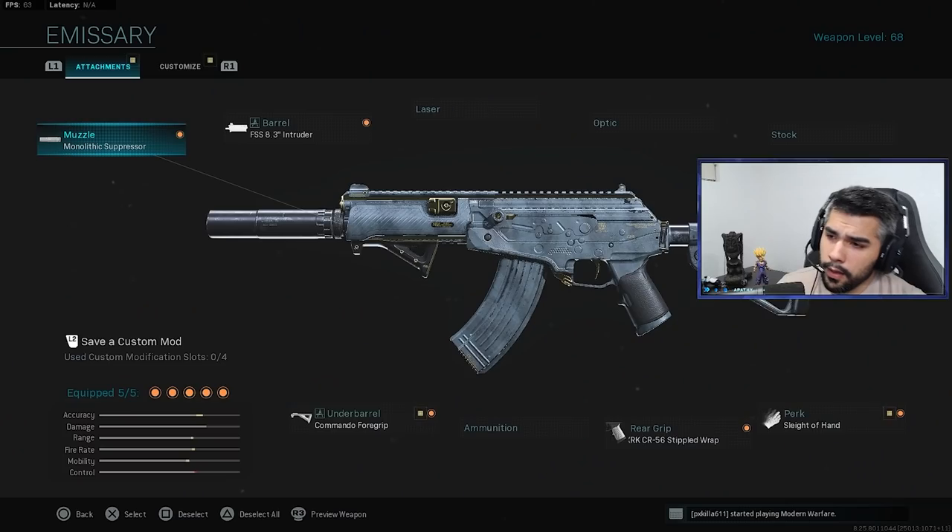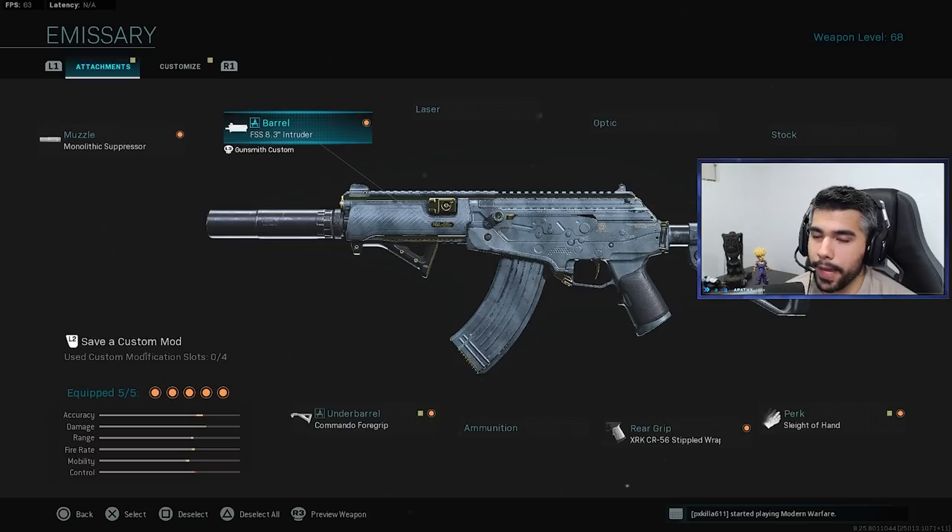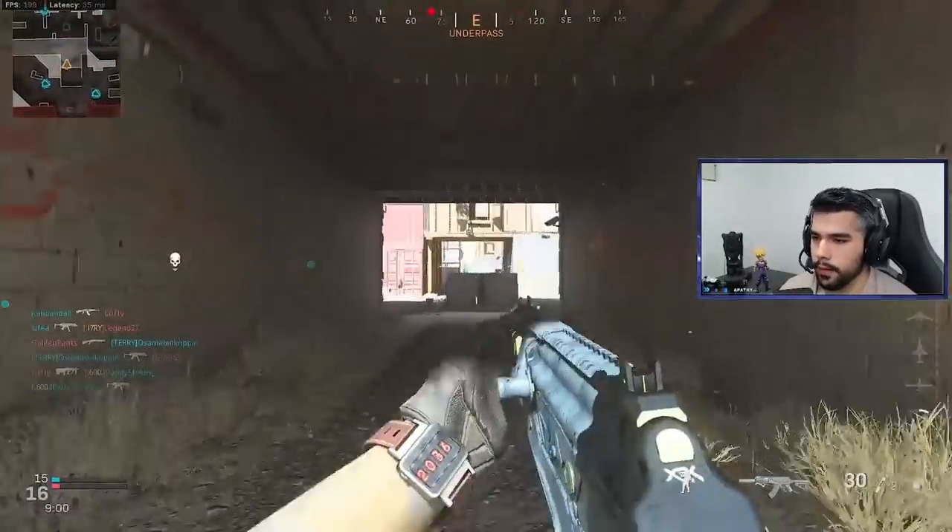Before we get into the gameplay, let's go into the class. I'm using the Emissary variant of the AMAX — the iron sight on it is actually different and better in my opinion. For the attachments: the Monolithic Suppressor, the FSS 8.3 Intruder, the Commando Foregrip, the Stippled Grip Tape, and Sleight of Hand. This class is really good close range and medium range — it's basically a sub-AR hybrid and it absolutely shreds.